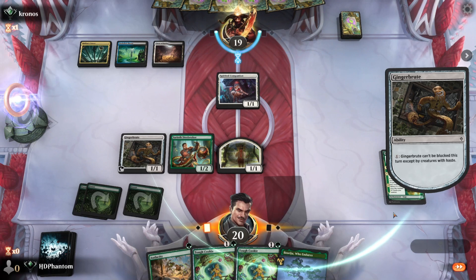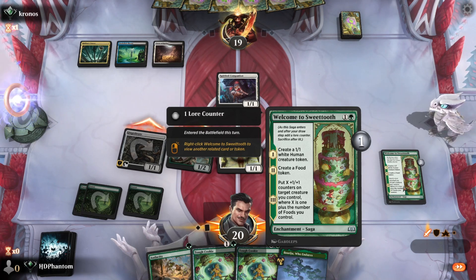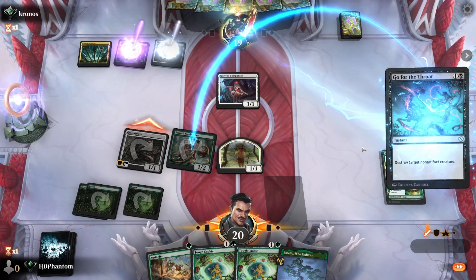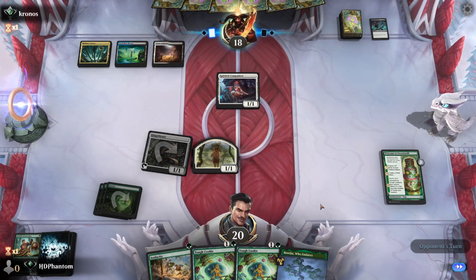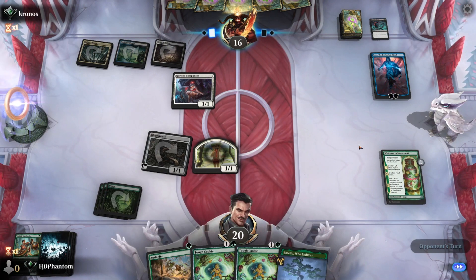Our opponent may have a removal spell, but if they use that, that's fine. We're leaning into the Ginger Brute strategy — we're gonna try and make a huge Ginger Brute by the time this third chapter goes ahead and takes over. Next turn, we're gonna want to play out both of our Tough Cookies. They destroyed the Steel Seeker, that's fine. The Ginger Brute is the more valuable creature for us — not like they could have targeted it anyway, because Go for the Throat does destroy non-artifact creatures. So we are gonna want to definitely focus on our artifact threats.